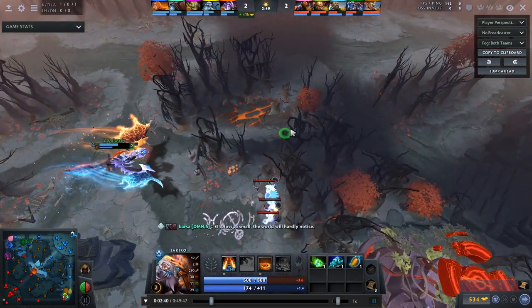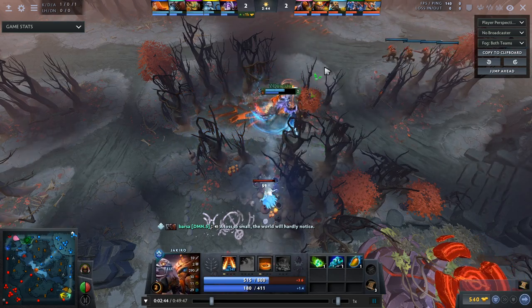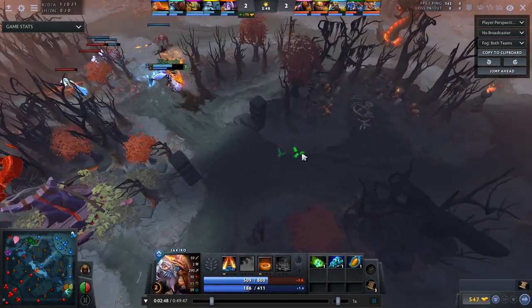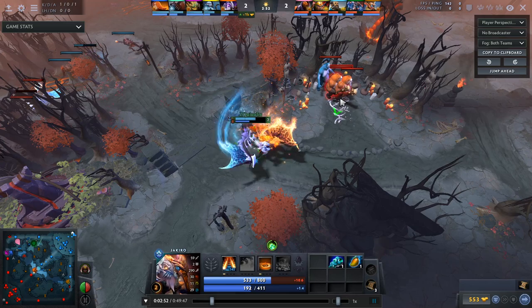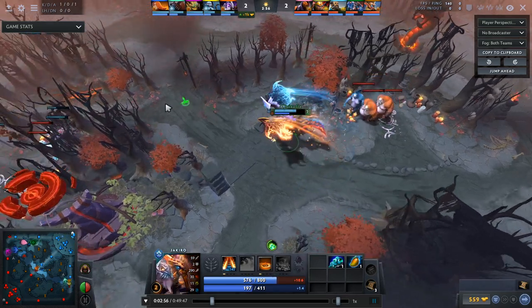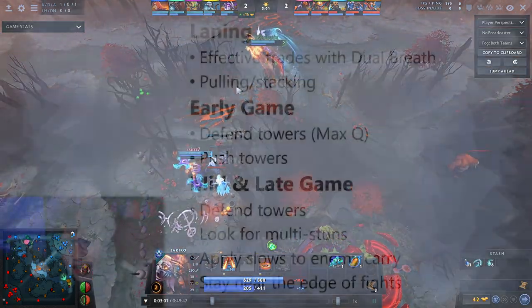In dispellable lanes, you're just going to be looking to pull and stack a lot. This isn't really exclusive to Jakiro — every support does this — but this is what my lane looks like every game. I go to lane, I try to throw out Dual Breath a little bit, and then I go pull and stack. If I can't really do the whole Dual Breath thing, then I'm doing a lot of pulls and stacks. If it's really important for me to fight a lot, then I'm doing a lot of these Dual Breath trades and buying items towards that.